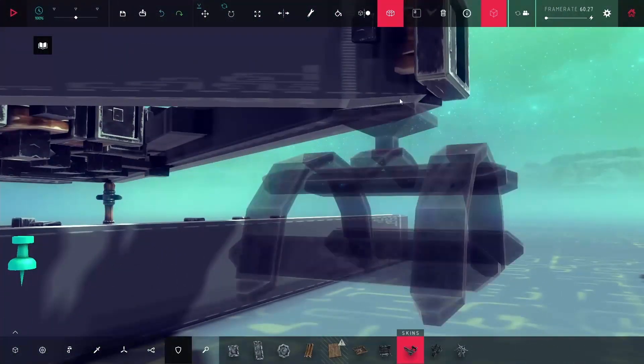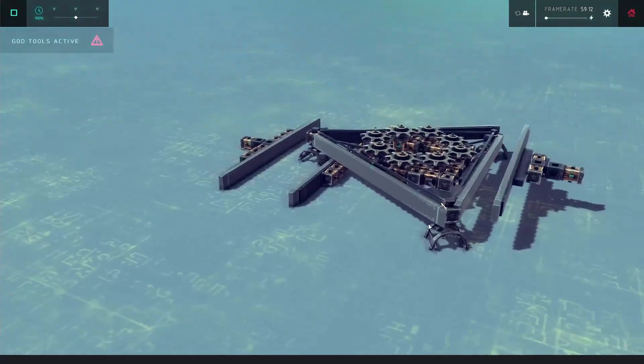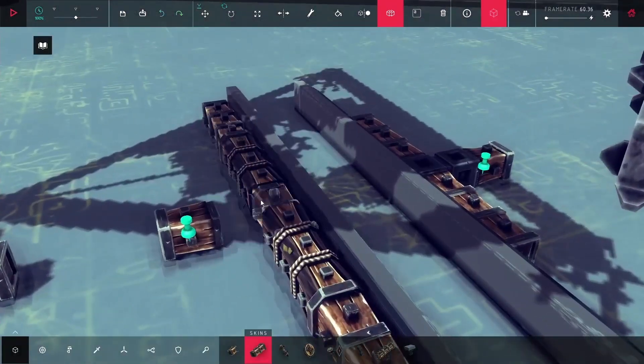I wanted to replace the post with a halfpipe, because halfpipes have lower friction. When I move it from side to side, it glides a little bit instead of just getting caught like it was before.